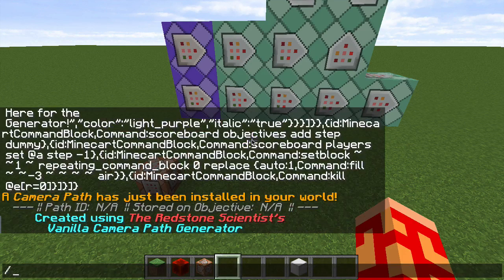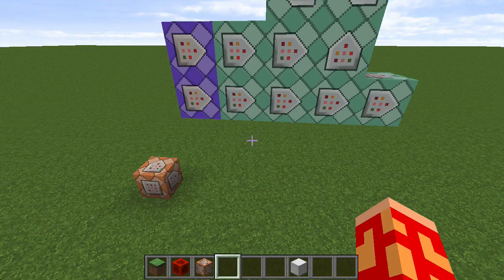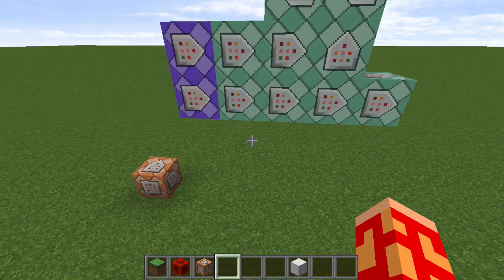But if it does happen to you, you can stop it by doing this: first do Scoreboard Player Set @a Step Negative 1, and then do Kill @e Type Equals Area Effect Cloud. That will stop it, because sometimes you get stuck in a loop — that'll stop it.